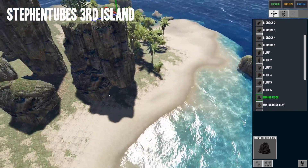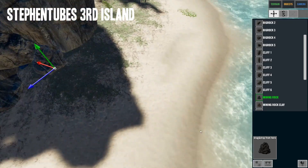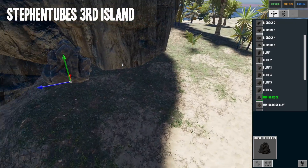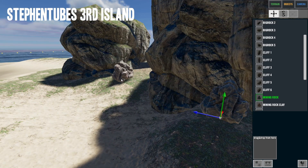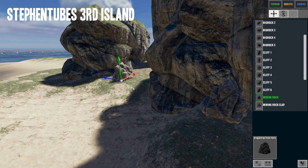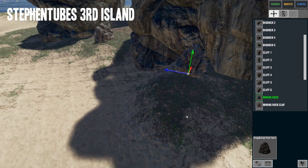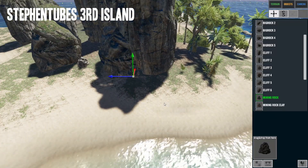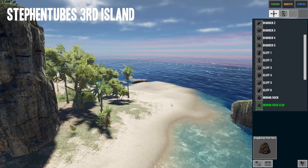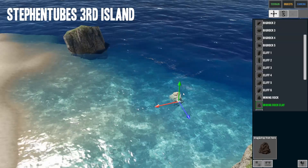Put a mining rock right over here — looks pretty solid. Get another one, move it so it looks like it's part of the ground rather than hovering. Let's get some mining clay — put it right here. Now let's go into the water for more clay placement.